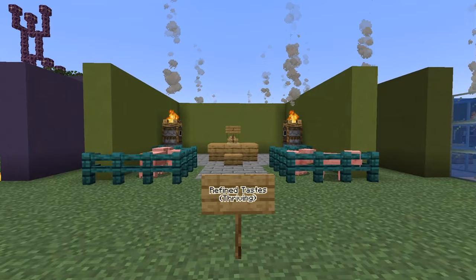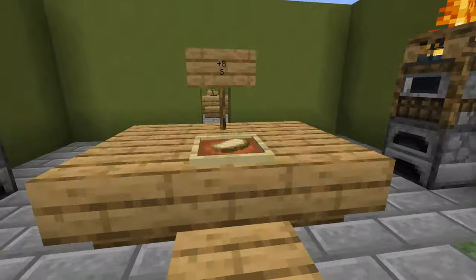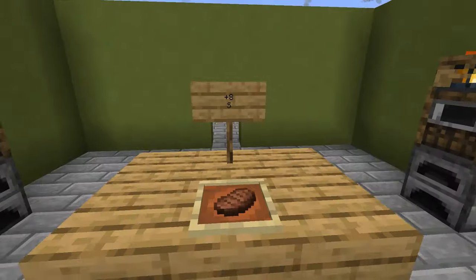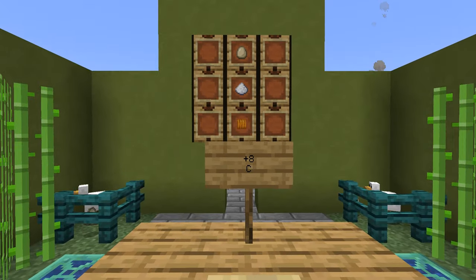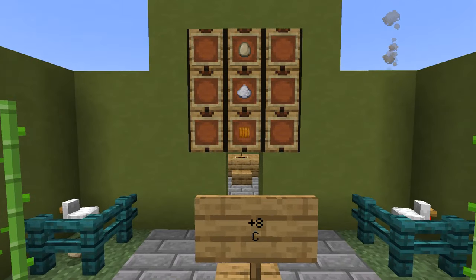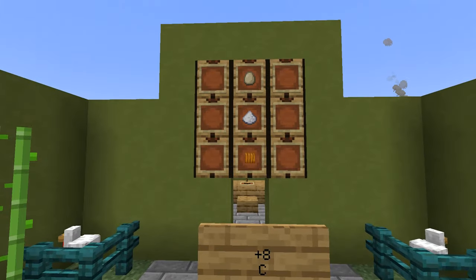Now we've gotten to the point where you are thriving — you have the ability to cook better meat, maybe you've created some farms and bred some animals, or got some villagers to trade with for food. Cooked pork chop jumps to plus eight on hunger restoration and is near the top of the list for saturation. Beef is the same — once it's cooked, it's plus eight and S tier. Pumpkin pie does not have as high a saturation value, but it does restore eight hunger points, and its crafting recipe is not too difficult if you've started farming. It's also commonly offered by farmer villagers, so you may be able to get a number of them very quickly.